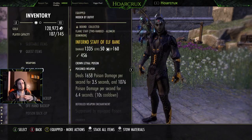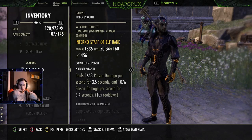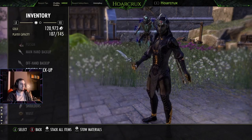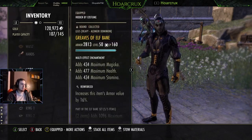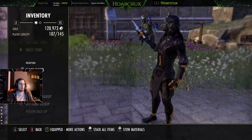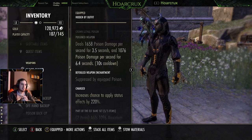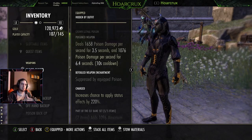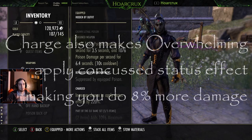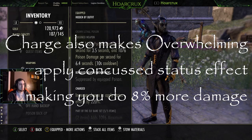Getting into the sets: the first set is Elfbane, running it a little differently than the Tempest build. Running Elfbane on the front bar only, Overwhelming on the back bar, Grothgar as a set, Traney as a one-piece, and Malak as a band. Instead of running the Disease Enchantment, we're running Poison instead. The reason is it double dips — not only do you get added benefits from the Combustion passive and applying Burning with the Charged status effect increase, but when you apply Poison you also get Stamina back. It's kind of like Befouled but with a little extra out of it.